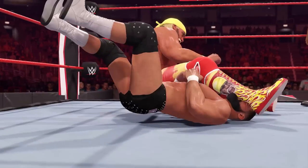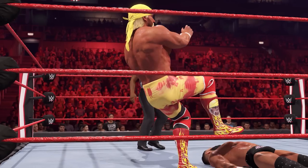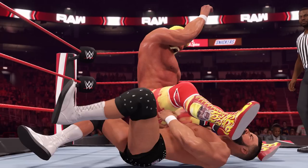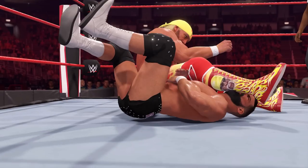Following Becky we have a look at Hulk Hogan in WWE 2K22 as he performs his iconic leg drop on an unsuspecting Robert Roode. The scene also provides another look at one of the new referees in WWE 2K22, who is a complete double of Angelo Dawkins.